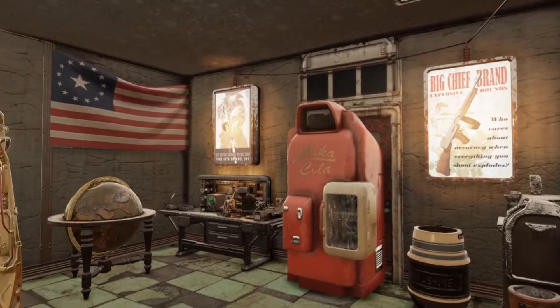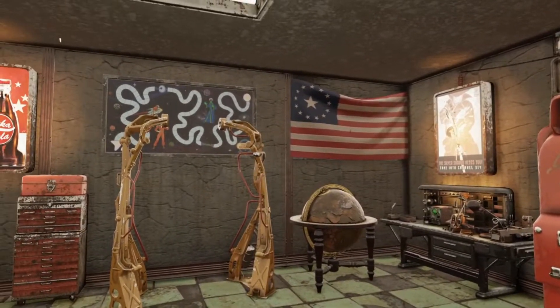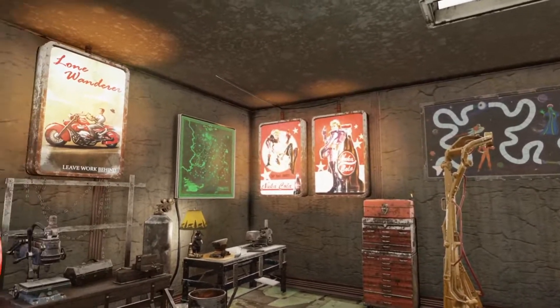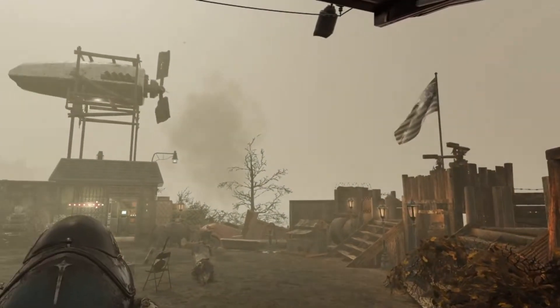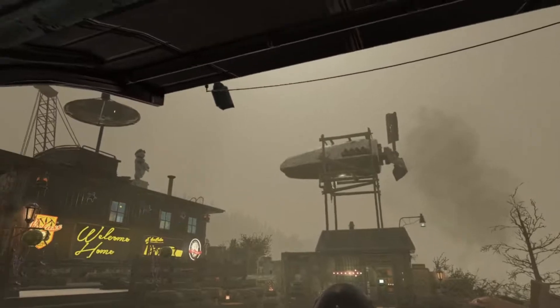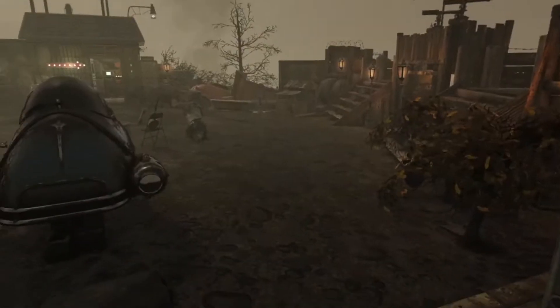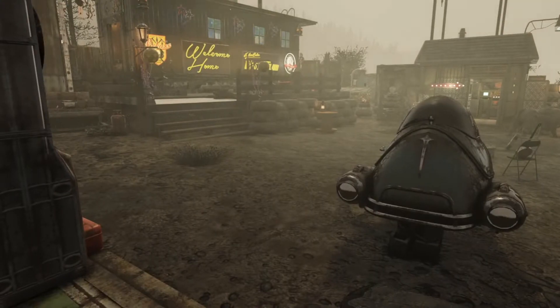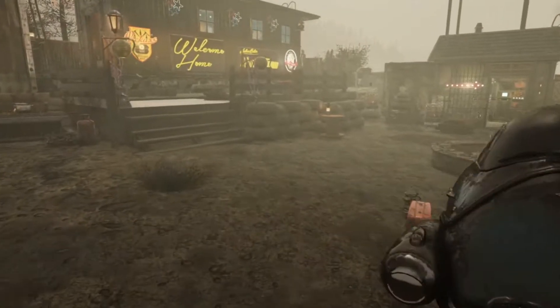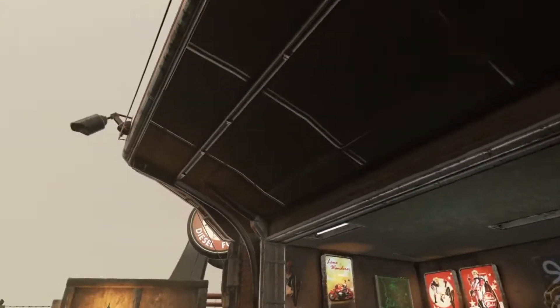This Red Rocket station is really nice because of the way you can clip everything to it — it really makes it nice and easy. Then we got the spotlights, which don't work all that well. I keep re-plugging them in every single time. It's a bit annoying.